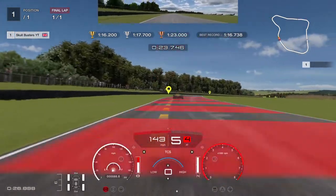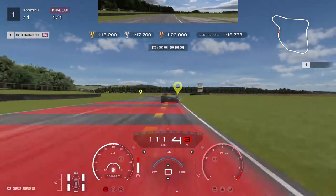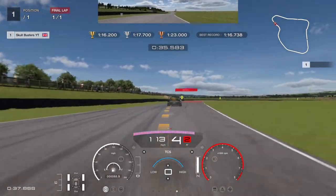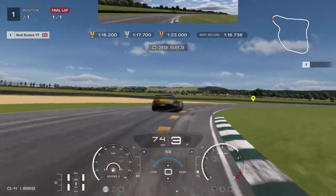Hit the brake, come over to the kerbs, get over on the white line, come over to the kerb again. Bit of half power onto throttle control around there. Hit the brake, come over to the right hand kerb again, avoid the other kerb on the left.